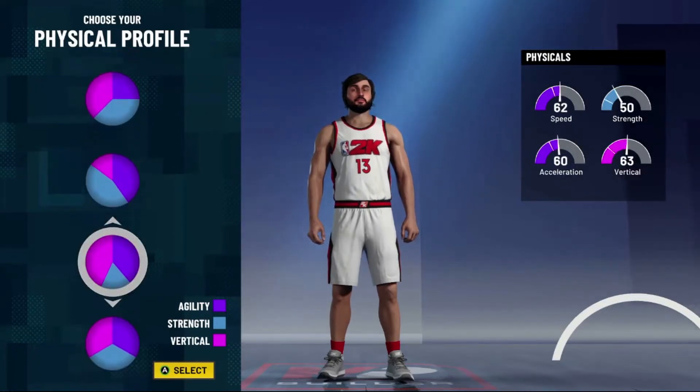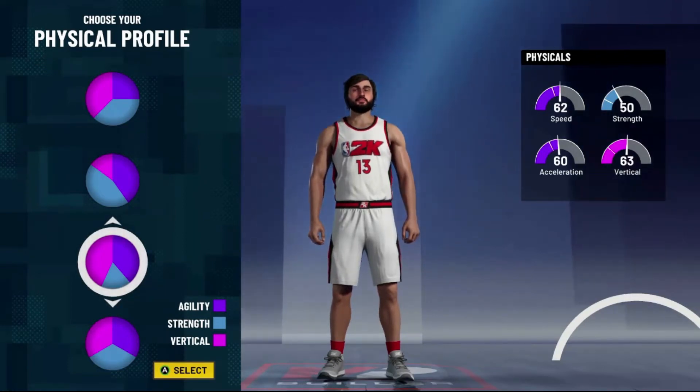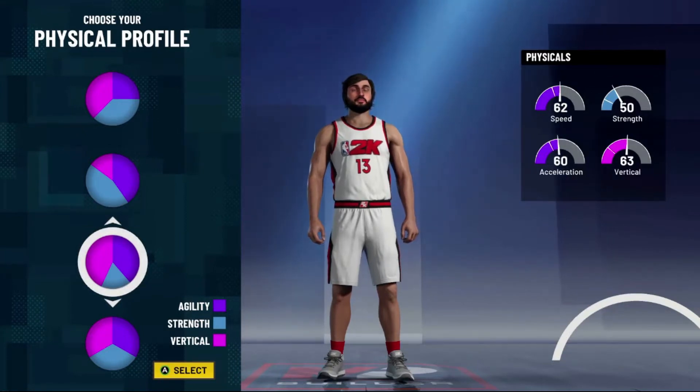For the physical profile we're gonna scroll down and pick the second to last one where it's split between agility and vertical. Strength is not important in this game — it makes almost no difference. You need agility for basically every build in this game, and you want vertical because you still want to be able to go up and grab rebounds with this build.